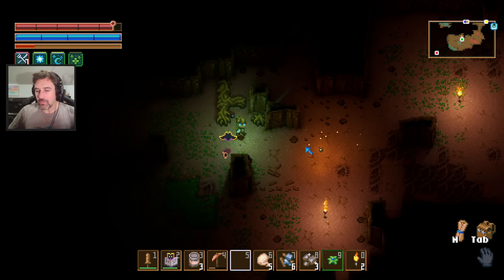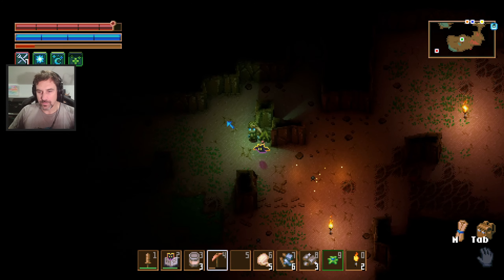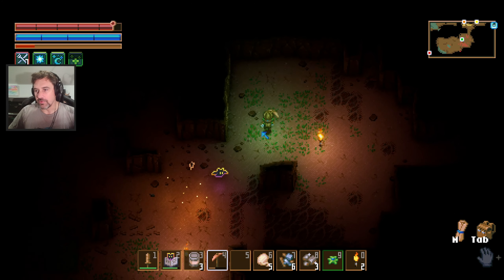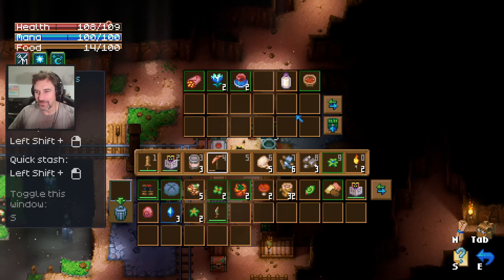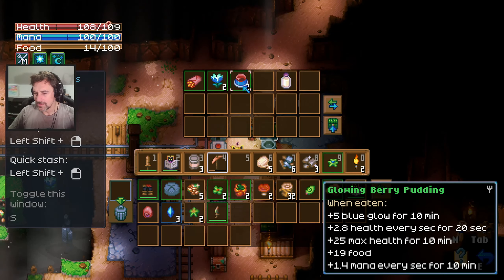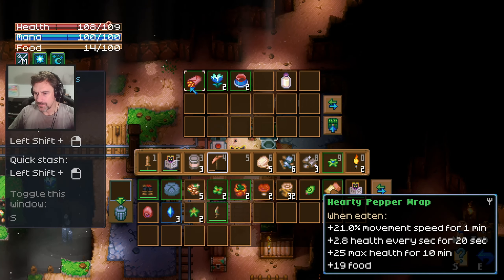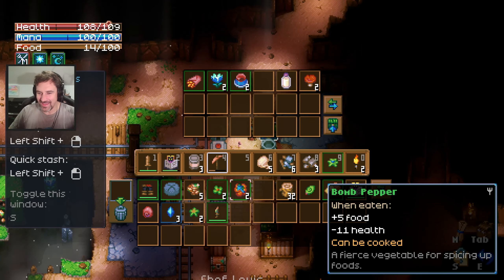I'm hungry again. Yeah, we need something that does a lot of food fill. I have a lot of food here. Yeah, but all the food needs to be really low level, right? No offense. Why are you judging me? It doesn't fill a lot of hunger. He's so offended. The mushroom soup does pretty good — 20? The bar is 100. We're at the diet of mushrooms.